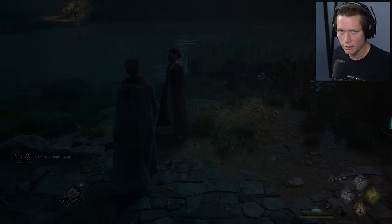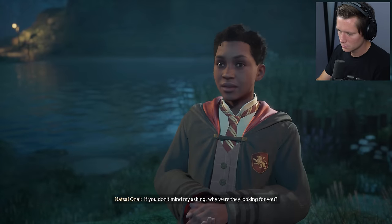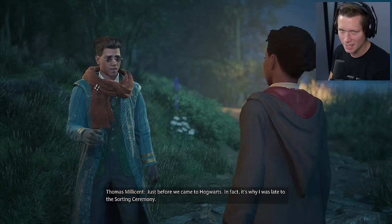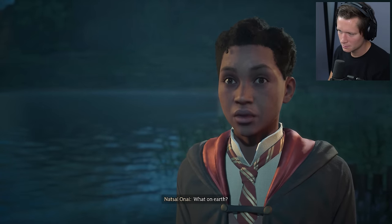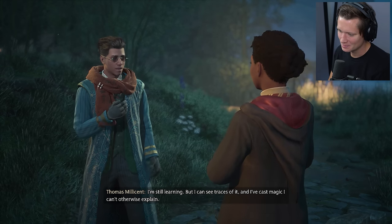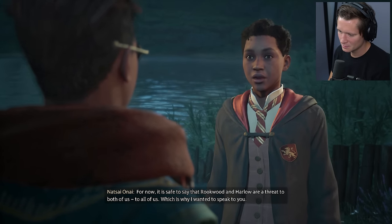It is good to see you, Natty. I was there and I saw what happened with Rookwood and Harlow at the Three Broomsticks - I have been worried about you. They want something that Professor Fig and I found at Gringotts. A portkey brought us there after the dragon attacked our carriage. Professor Fig says I have a rare connection to a powerful form of ancient magic - I can see traces of it and I've cast magic I can't otherwise explain.